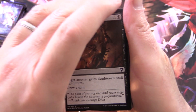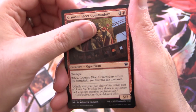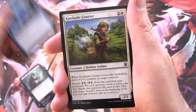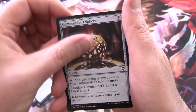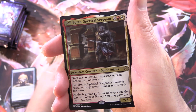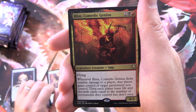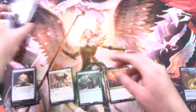You could do a search on the channel just looking for miscuts — you'll see those videos. Alright, let's get started. Pack one: Bladebrand, Crimson Fleet Commodore, Sailor of Means, Soul's Might, Boarding Party, Eyeblight Assassin, Fall from Favor, Kinsbaile Courier, Elvish Visionary, Sky Diamond, Exquisite Huntmaster, Maelstrom Colossus, and Commander's Sphere. Uncommons: Daring Saboteur, Mask of Memory, Patron of the Valiant, and Magus of the Order, along with Bell Borca, Spectral Sergeant, Blim Comedic Genius, and a Foil Thought Vessel with a Treasure Token. Okay, off to a bit of a slow start — no miscuts there.